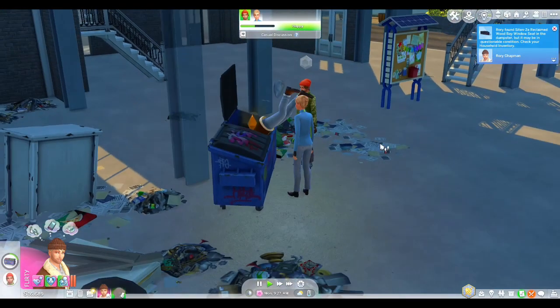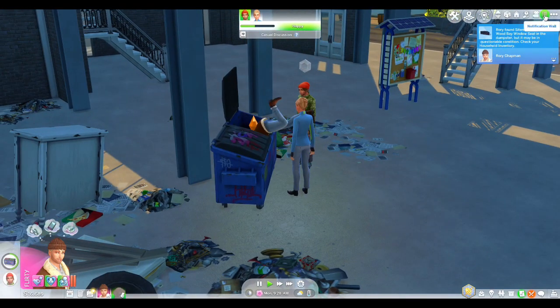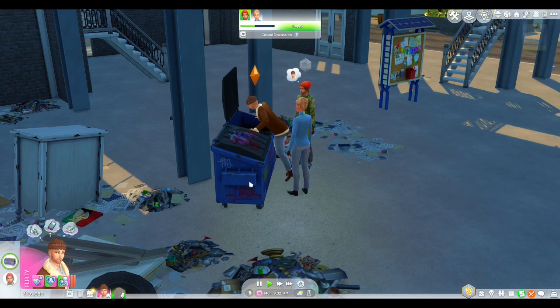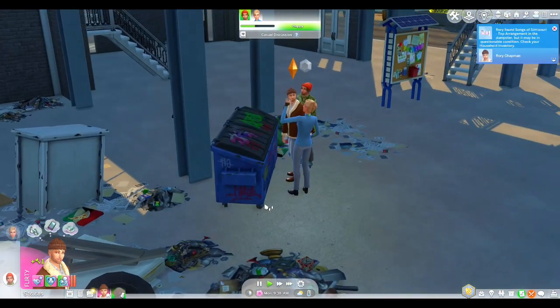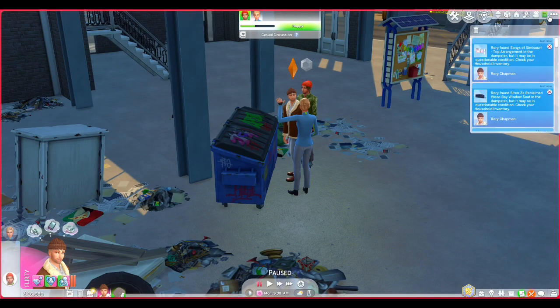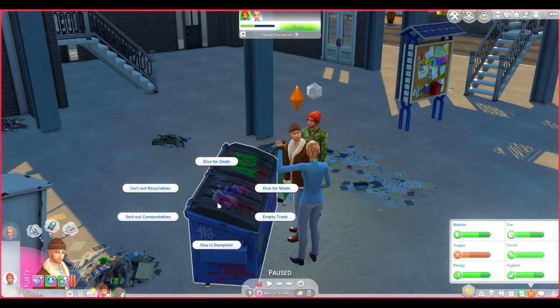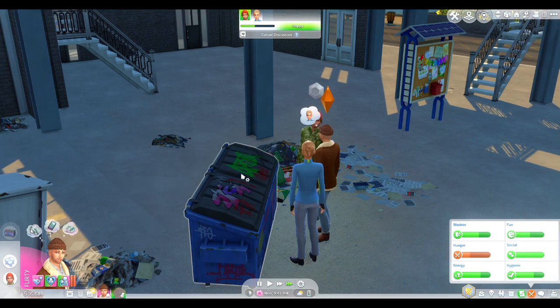So we're starting with Rory doing a bit of dumpster diving. What has he found? He found a bay window seat. Okay, interesting. I don't know if we have any place in our house that we can fit that in. And we got what? Some kind of frame or something? Is there anything else in there? Yeah, there's some more stuff. Let's dive for more deals.